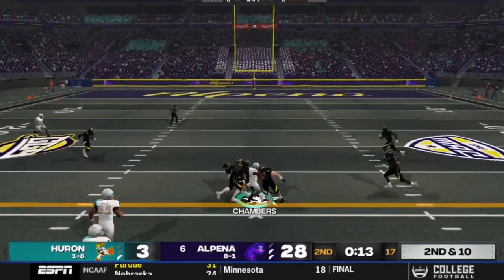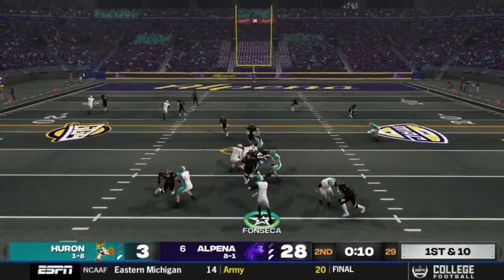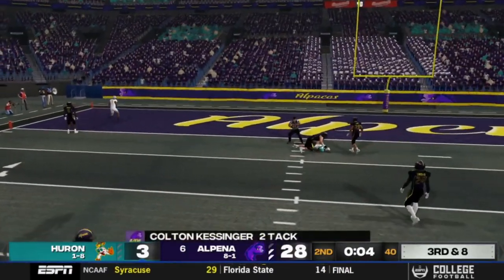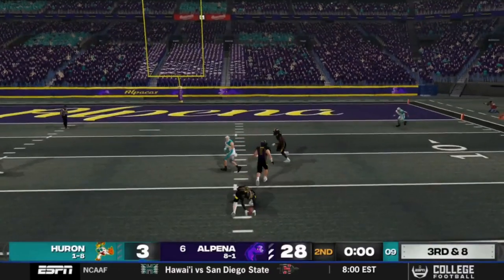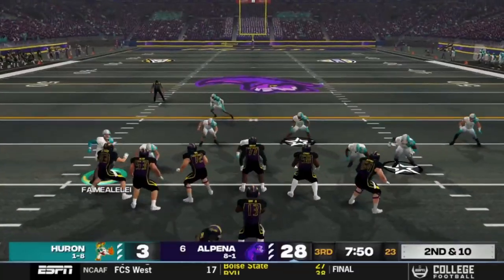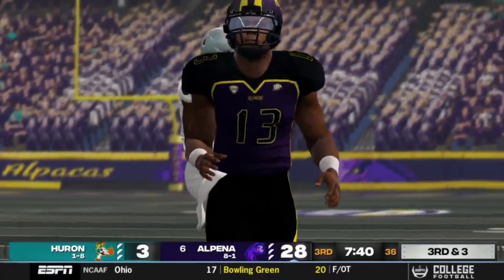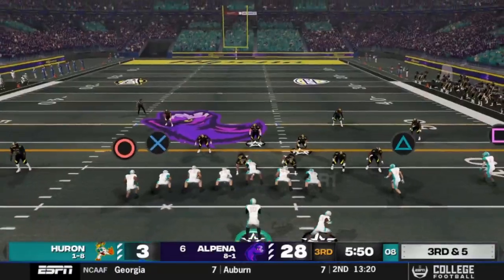Second and ten — Bloodsaw bringing down Christian Kemp. Third and three, Alpina looks like they're in charge. Papadopoulos makes the tackle, we get the ball back. Third and five, Izzy rolls out — goes the other way. I think I didn't throw that way so I wouldn't get accused of rollout cheese. Fourth and inches — Izzy Fonseca handing it to Cushon Chambers. Our defense is playing out of their mind here relative to what we normally do.